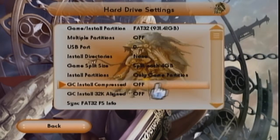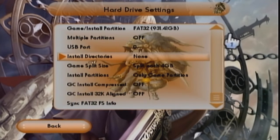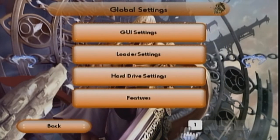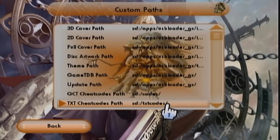I go to my hard drive settings - this is all I got here. If I scroll through, that's pretty much all I have. And I've got the custom paths here.